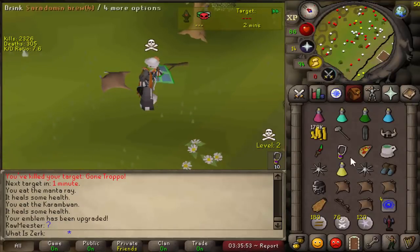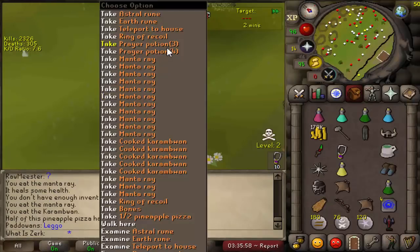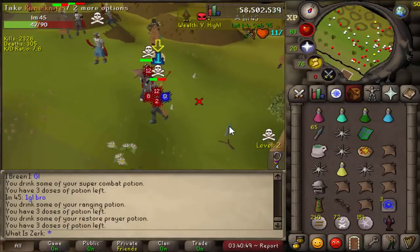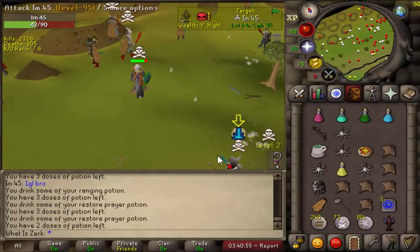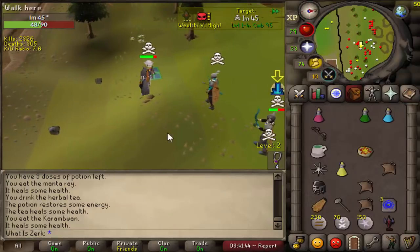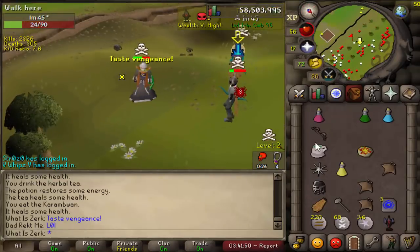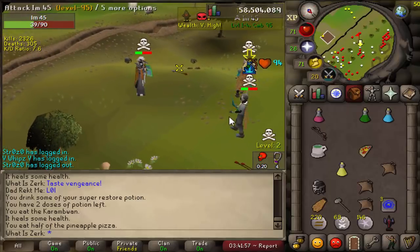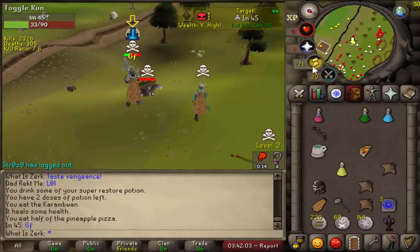Decent risk as well. Good fight dude. We need to practice our G-maul so we keep two-ticking it. Come on range — nice hits. G-maul — zero zero and 42! That is unlucky. Could have easily got 20-22 G-maul or something and got that kill. Nearly running out of food — he's still got 100 spec so we need to be careful. We could have killed him with that spec but we've got the vengeance in there. Oh well — 67 AGS.